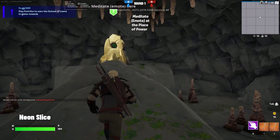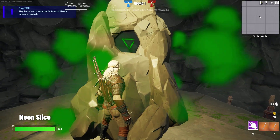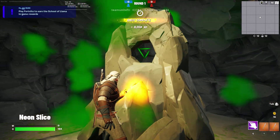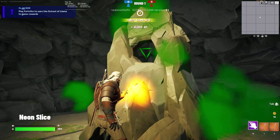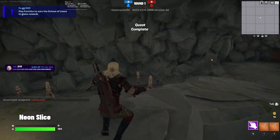Meditate at the place of power. Oh, this will give me the banner — look at that, so cool. Quest complete. 8,204 XP.